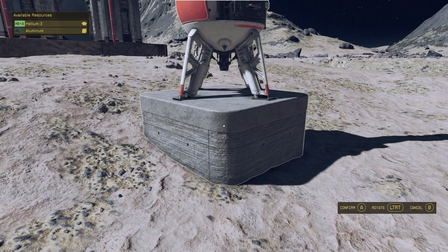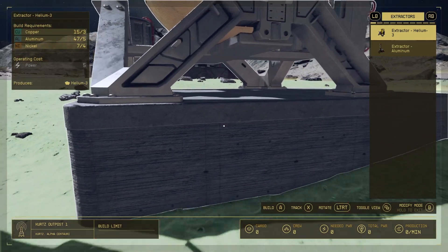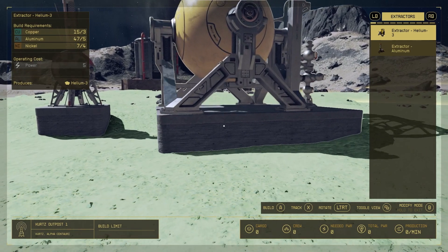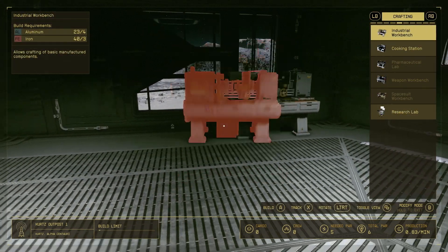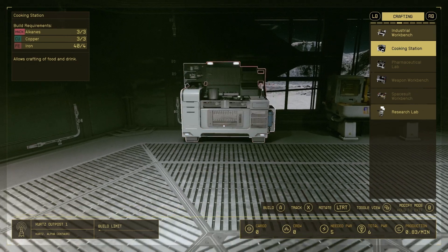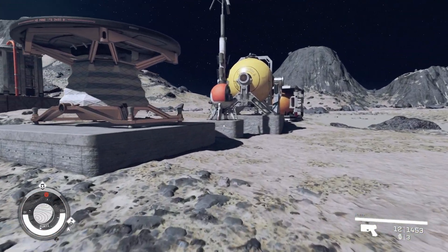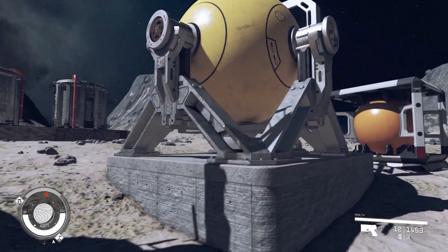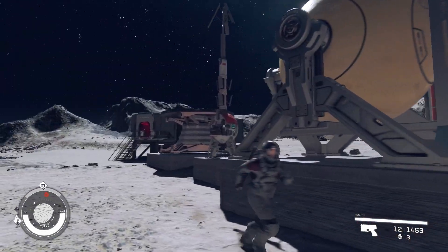Let's take a stab at building, starting with Starfield. Starfield's builder is very reminiscent of Fallout 4 and Fallout 76's building system. Building is straightforward — if you have the resources, you can freely place a structure. You can place things from a first-person or build camera perspective, and it's very easy to sense where things will go. It's not easy to phase furniture through walls — No Man's Sky, I'm looking at you. Outposts are great for harvesting resources, and there are many options for building outside as well as furnishing the inside of your habs. It's a very good build system.